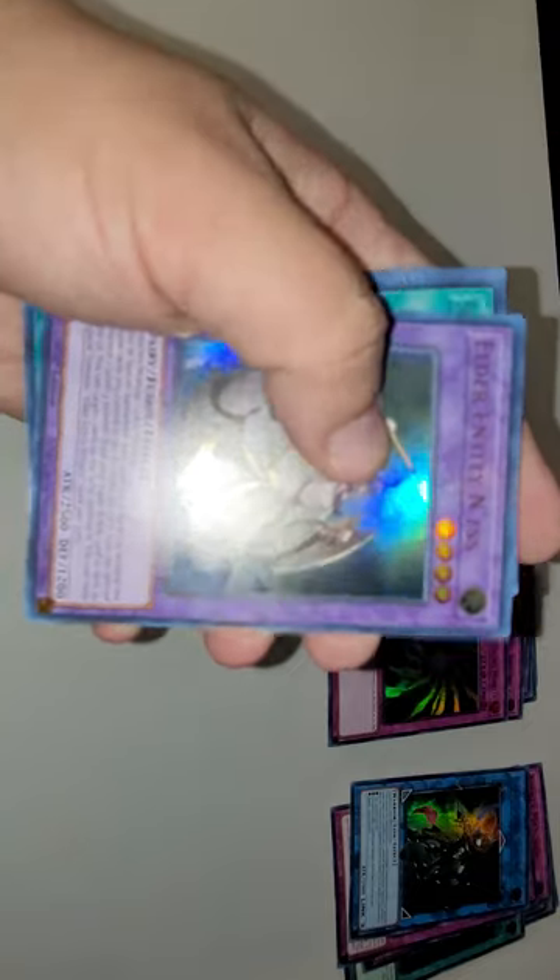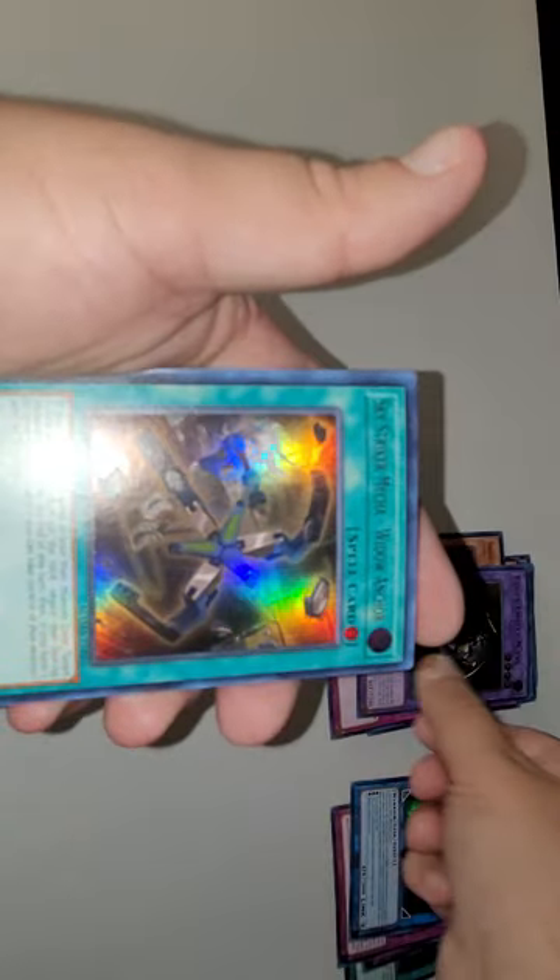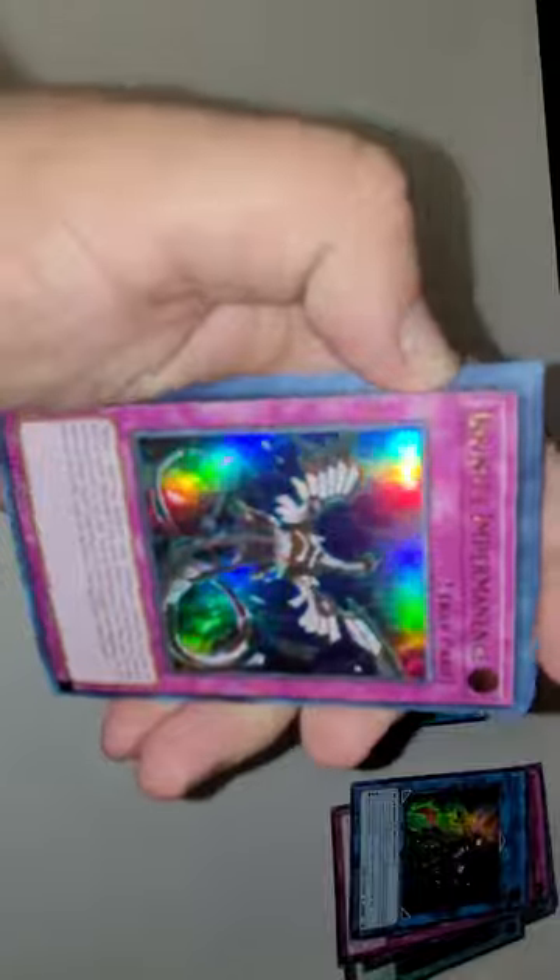Elder Entity Nis — alright. Sky Striker Mecha — Widow Anchor — very good card in Sky Striker. Look at this guys, look at that — we got Infinite Impermanence! Let's go! Oh my god, look at the artwork on this guys. This is so nice. That is just really nice right there.